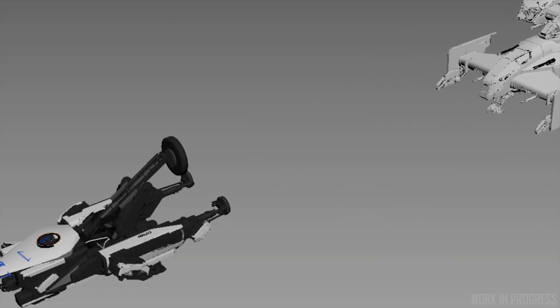The Argo's shields do not extend around its towed target, so towing a target puts that thing at great risk because it can't have its shields up. The dish on the roof is simply a visual styling cue and has no specific gameplay attached to it. SRV also now stands for Standard Recovery Vehicle.